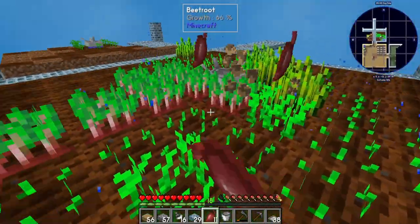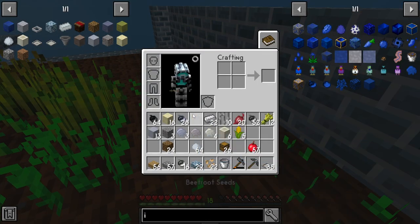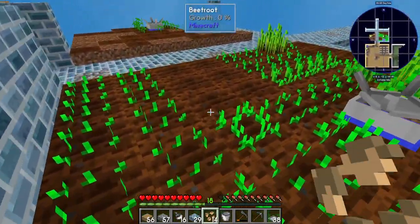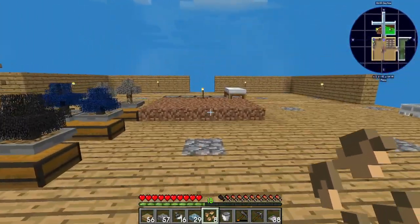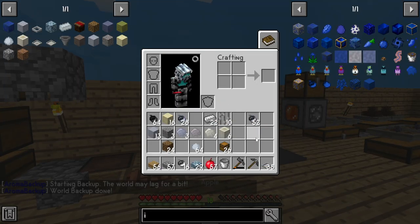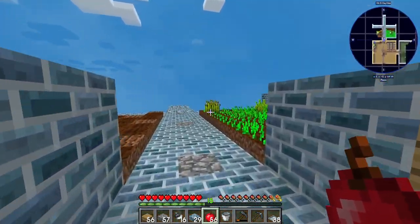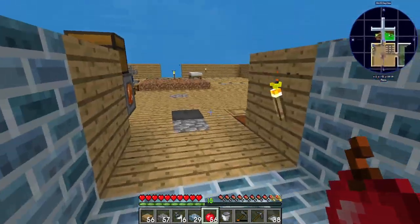Stop trying to eat the beet roots. Weird that they added beet roots to this game when beet roots are disgusting. I don't think I've ever had a beet root in my life that was delicious — they've always been gross. Get some crops going. So we now have a farm for corn. We have beet roots and wheat on that side, corn on that side.